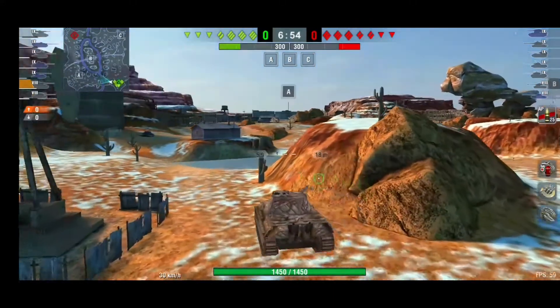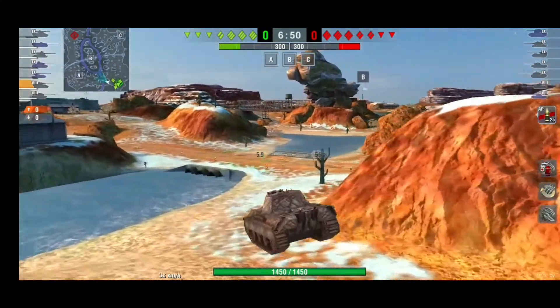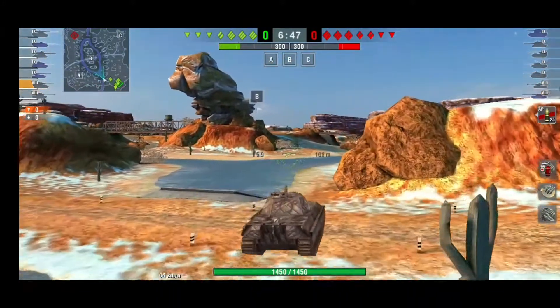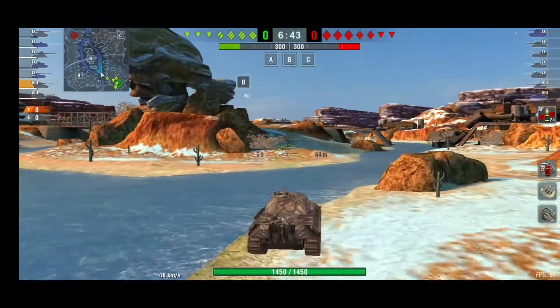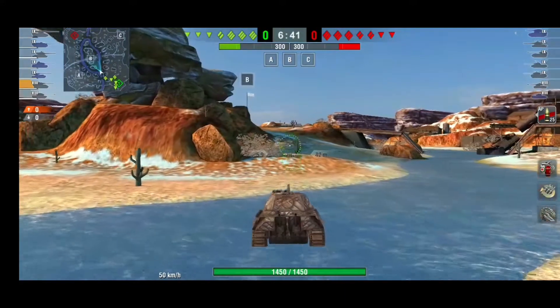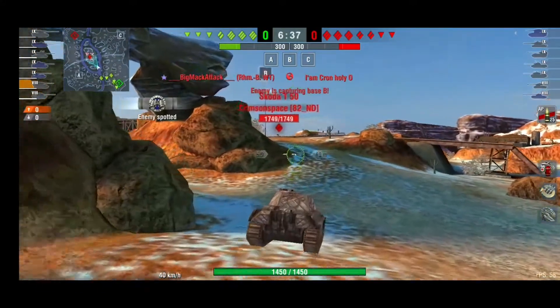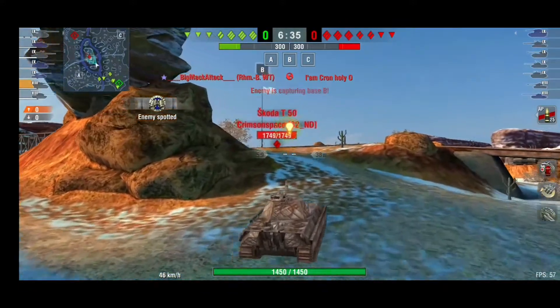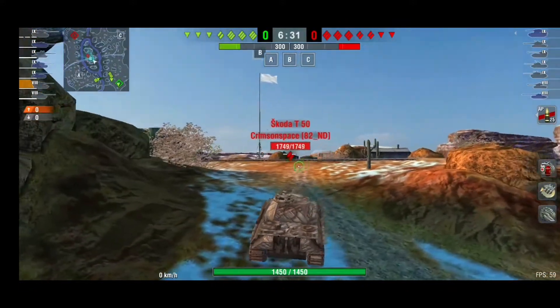You can block rounds from heavies. You can go hull down. You can use the DPM on this thing. You can use the mobility. It is not the most speedy medium tank but it does have the mobility to move around and do stuff. Going almost 50 kilometers there through water. It does have speed but it takes a little while to get there. The acceleration is not the best.